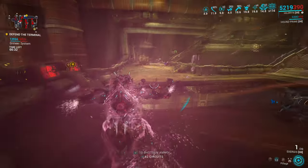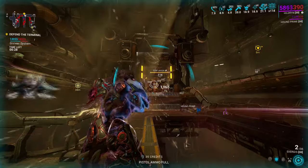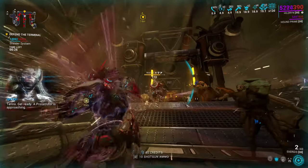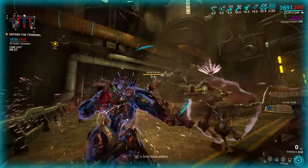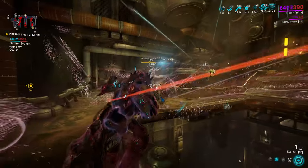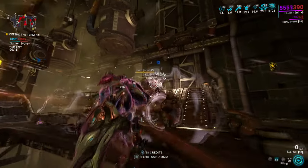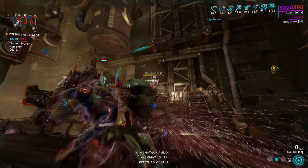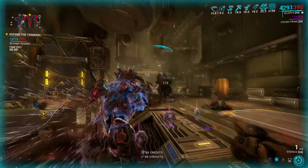In that slot, Warframes that can make use of Arcane Avenger and Adarza Kavat should use Prime Ravage. With Exergis's base damage being so high, it's worth it even with such a low critical multiplier. If you don't have a Riven for it, I suggest using Toxin instead and using a Reload mod instead of Scattering Inferno, or messing around with Chilling Reload instead of Prime Cold.